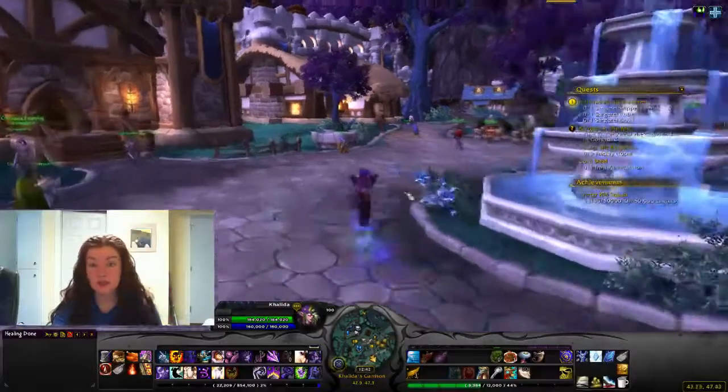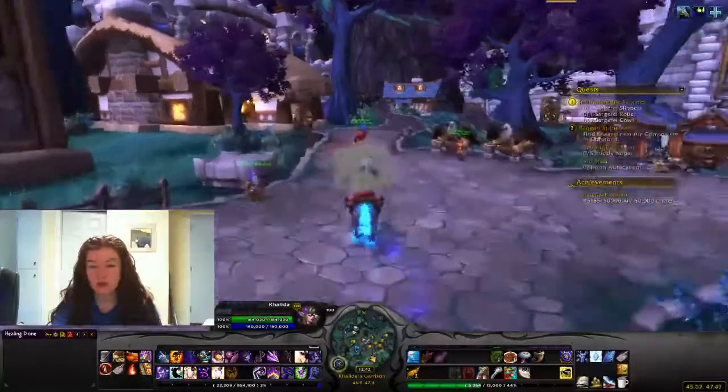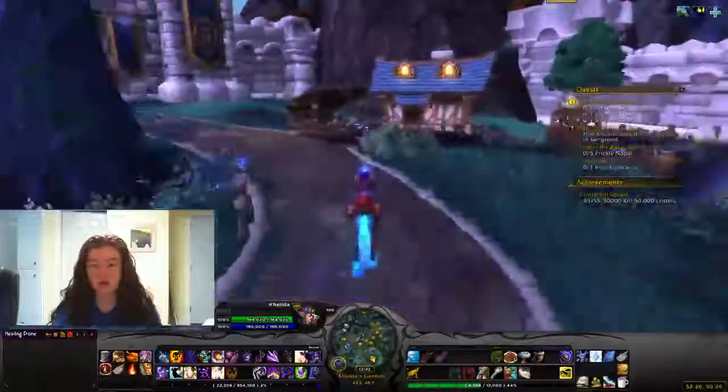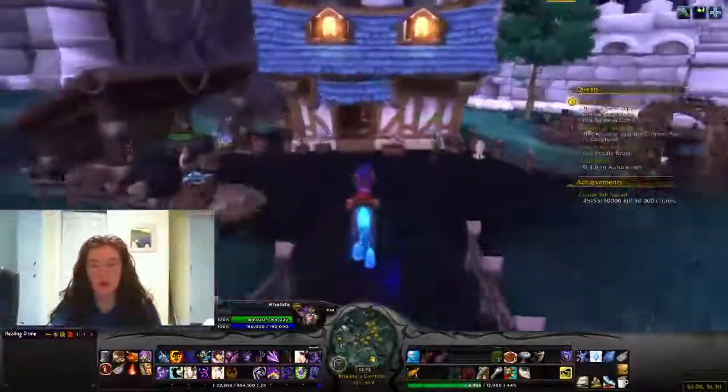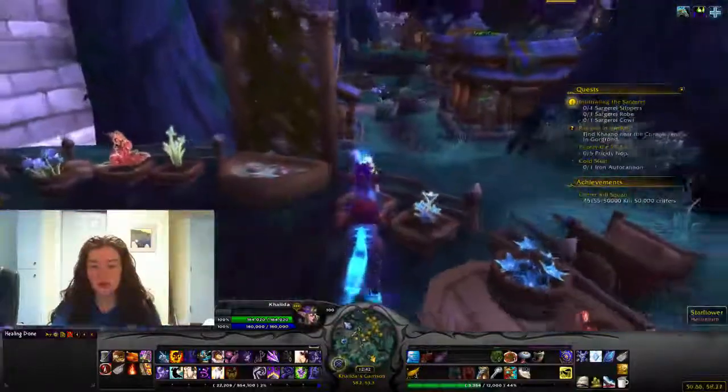Greetings and salutations, and today is Monday, so we're going to talk about the Herb Garden. You get the Herb Garden at level 94, 96, 98, or something like that — you get it before you hit level 100. What you do is you go around and collect herbs, and it's really straightforward.